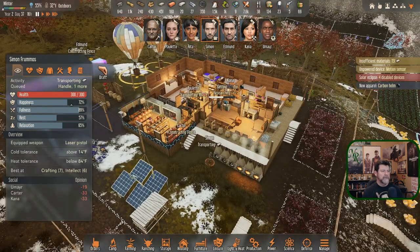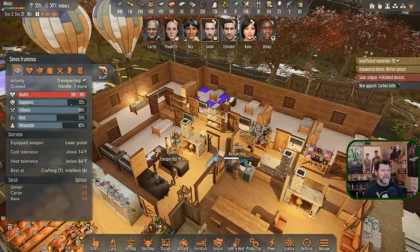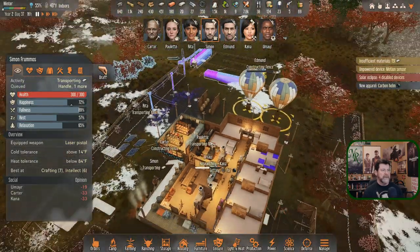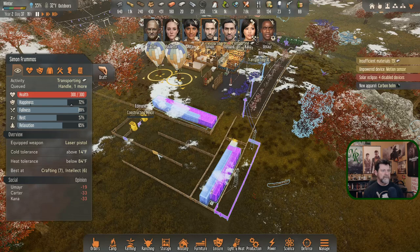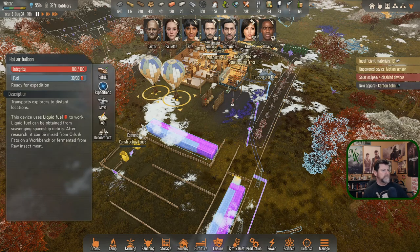I don't think I dare send anybody else on another expedition. It's probably time to start getting some carbon armor on folks. Paulette is on the helmets - that's the last piece. She's working on one right now, bringing the supplies, and then I can have her start over again since I've given all those away. The instructions say do it until we have two, so once I hand them out she starts from scratch. Before the next bug attack we should get that done.